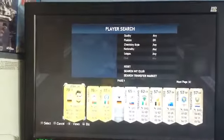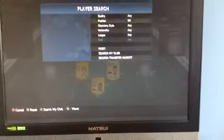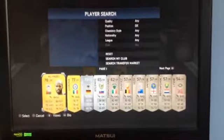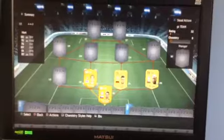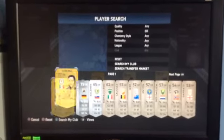Then we have in centre-back, Alhabsy — I don't know how to pronounce his name, sorry guys if I'm not pronouncing these very well. This is not very easy. Then in left-back, sorry guys this is just after focus, is Corona.